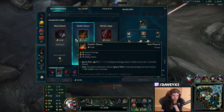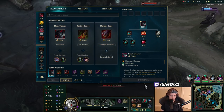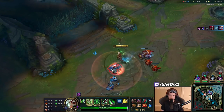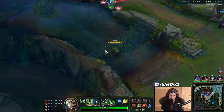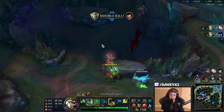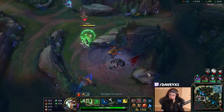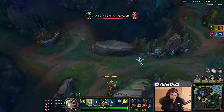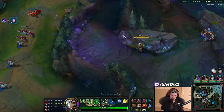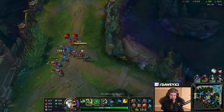I think we're going to go Black Cleaver here, or we can go Death's Dance. Let's go Black Cleaver, then Sterak's Gage, then QSS. I'm going to kill them all here — got you both. Good wall jump. That's why I practice that wall jump — that wall jump is so broken and not many people know about it.